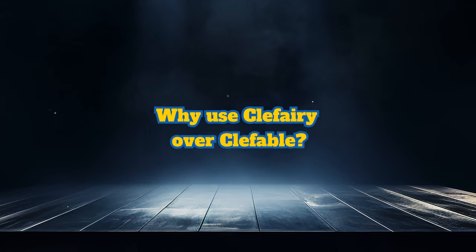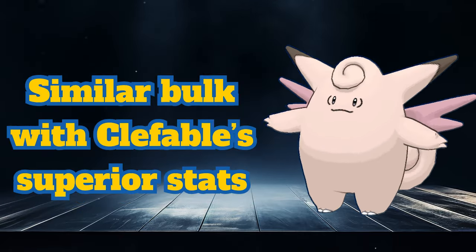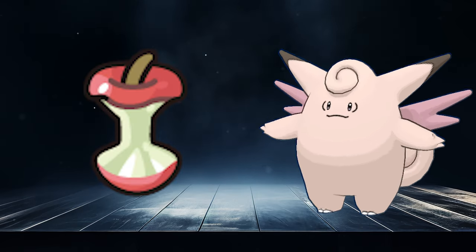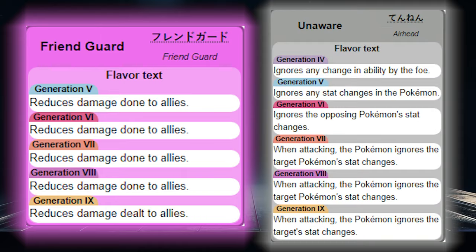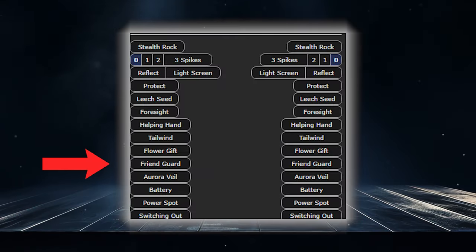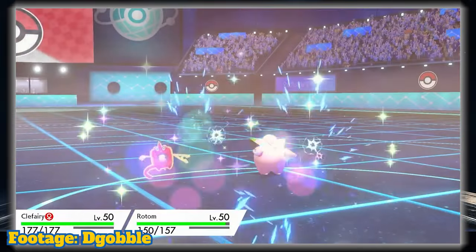These traits make Clefairy a great support Pokemon, but why use it over the fully evolved Clefable? Clefable has access to the same support moves and can hit harder with its good Special Attack. The bulk with Eviolite isn't too much of a difference, and Clefable can use a different item like Leftovers for passive recovery. The main difference is that when Clefairy evolves, its hidden ability Friend Guard turns into Unaware — definitely better for Clefable in singles, but in VGC, Friend Guard is an amazing support ability, reducing the damage allies take from attacks by 25%.